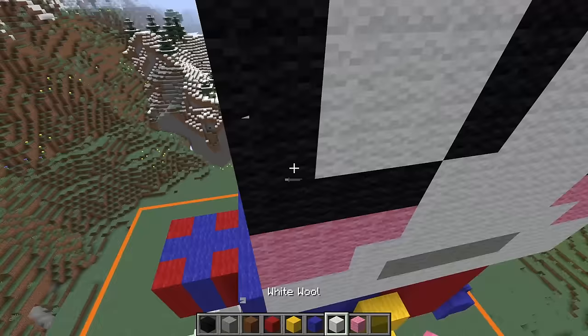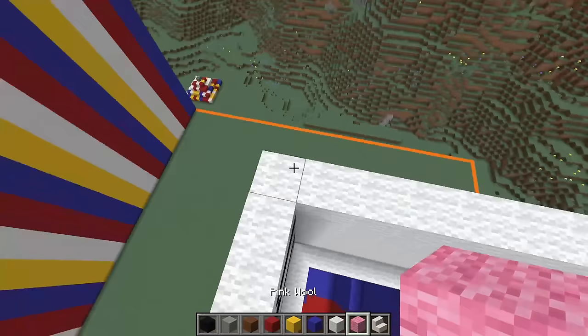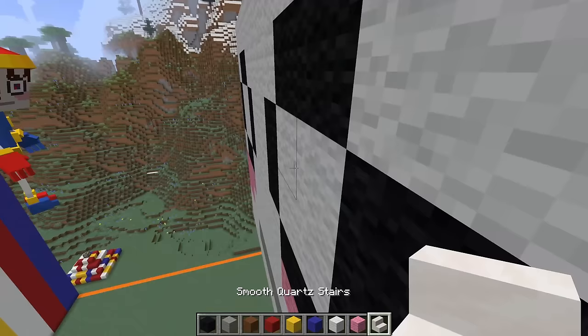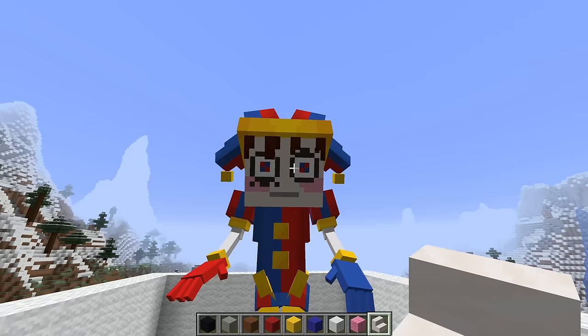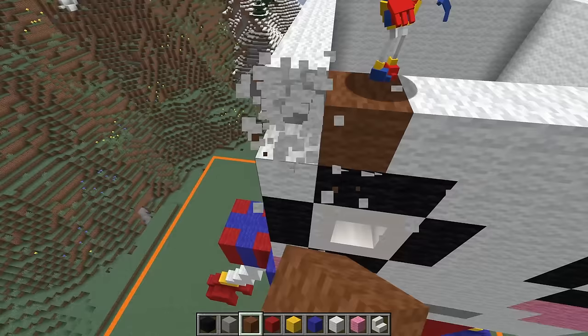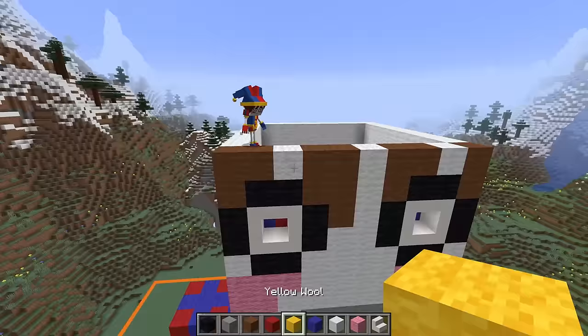I wonder why Pomni's always got that really shocked expression - she must be seeing something totally crazy. For the eyes, we need to grab some smooth quartz stairs. This is going to be a little bit complicated but just trust me, it's going to look cool. Behind the white wool we're going to put red wool and blue wool in this exact pattern. Now when we break this white wool, we have to put the stairs in just like this. And kapow! Pomni's eyes look just like they do in the real Pomni - blue and red in a checkerboard pattern. Let's do the same on the other side.